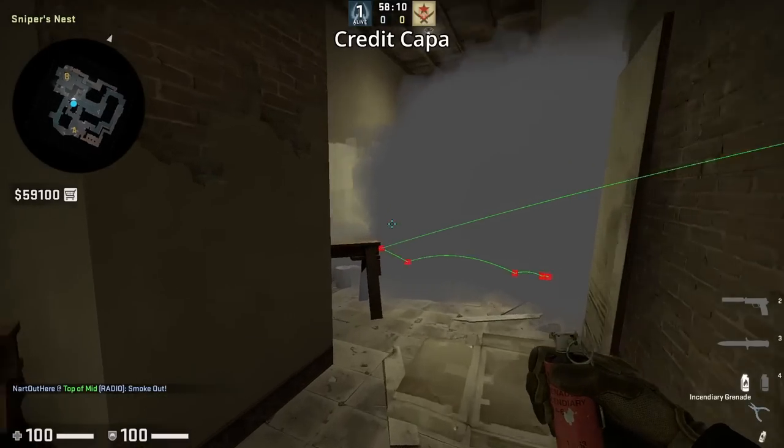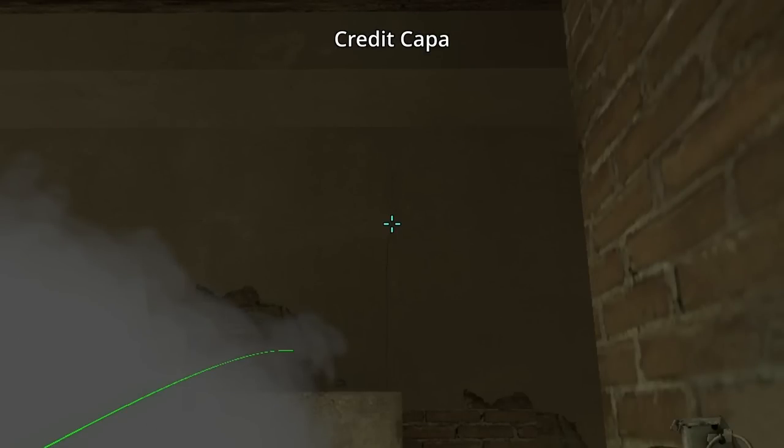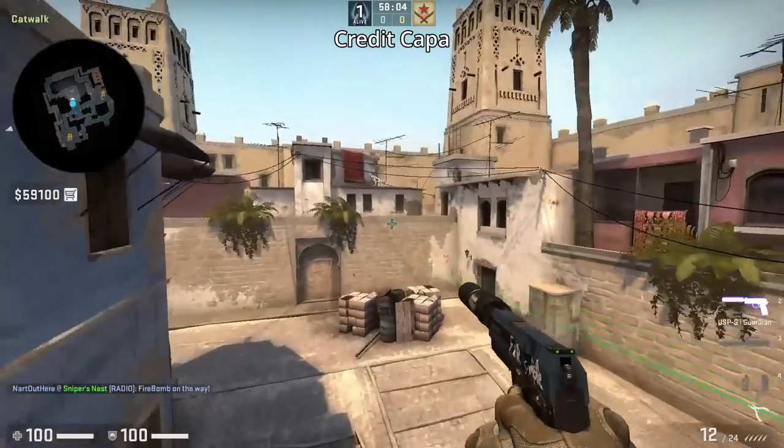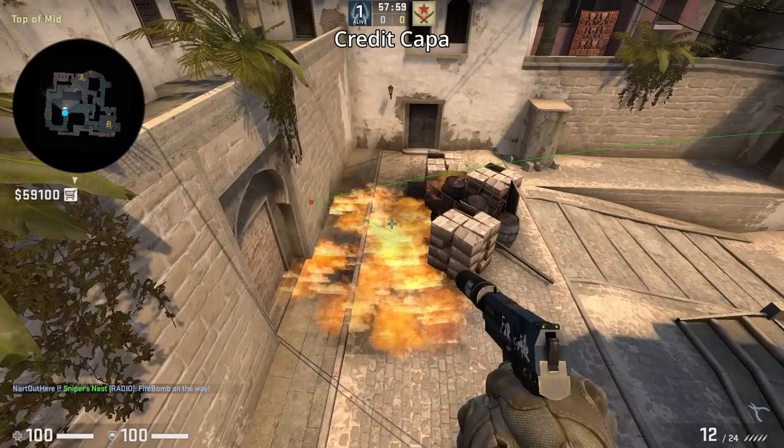There's a new way to molly top mid if window is smoked. You're going to get on top of the other plank closer towards window, aim at this line, then without moving your mouse, shift left and run forward and left-click throw. Credit to Kappa for showing me this — there are already some pros already using this new lineup.